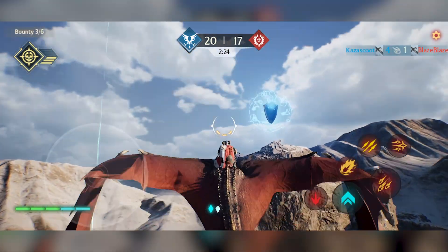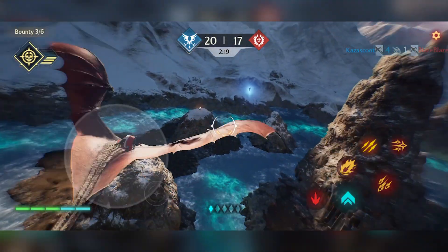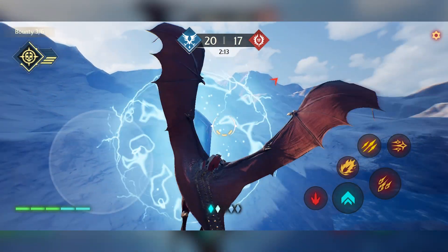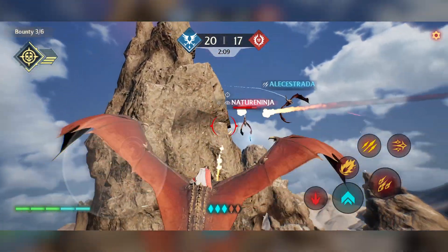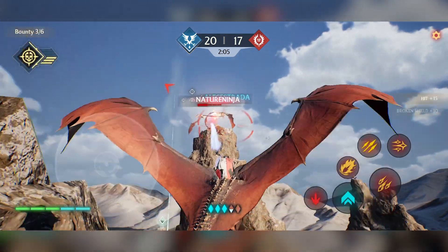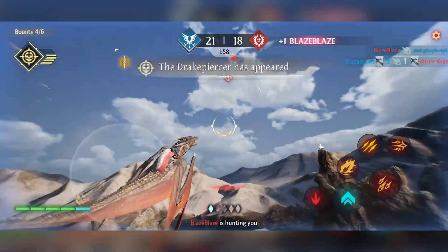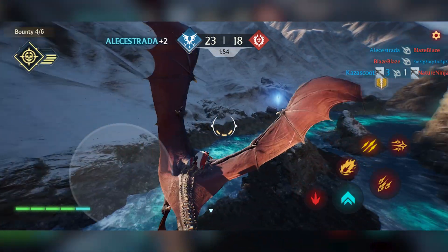Top left corner, you can see that is the bounty — three out of six, so I'm halfway notorious. Just a little notorious. Let's get a little more shield here. Now it's very imperative that I upgrade my stamina because I don't want people to take me down. We took another one down. Someone's after me now so I'm going to try and fly out of the way.